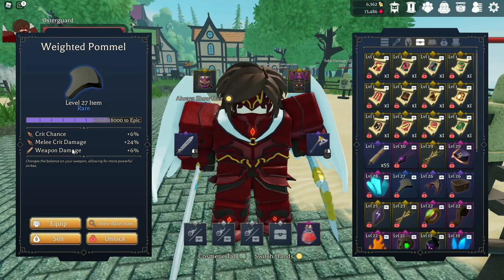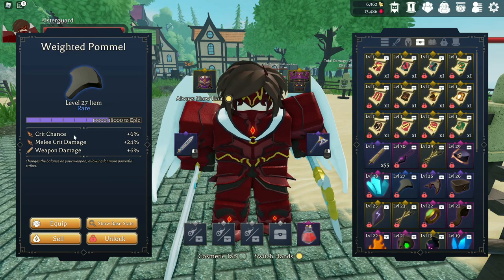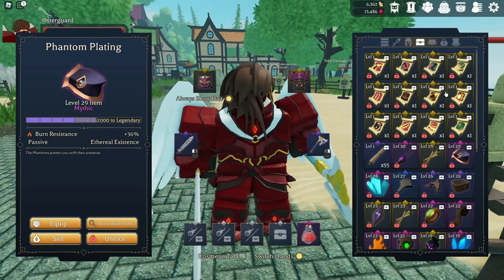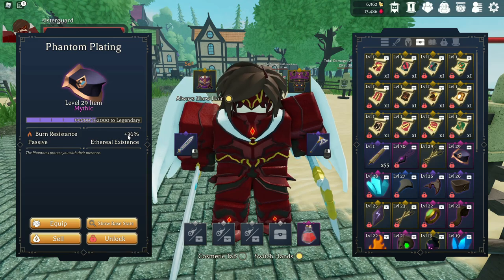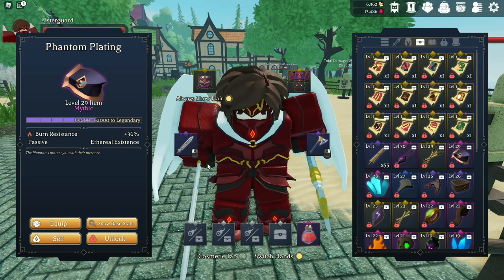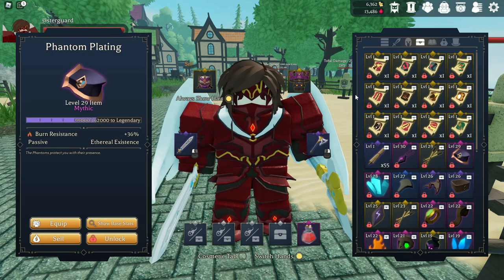Weighted Pummel — if you have a melee class, this is a must-have. I would recommend trying to get this up as high as possible. Unfortunately it drops as a common, so it takes a while to get it anywhere. But this is going to give you crit chance, crit damage, and weapon damage overall. The final item in our item section is Phantom Plating. The bosses in Bandit Castle do fire damage, so you get fire resistance — which is cool. But also, whenever you receive damage, you get a barrier for five seconds, and you're able to do more damage while the barrier persists. Considering this is more of an attack speed and crit build, this is going to be really, really helpful.